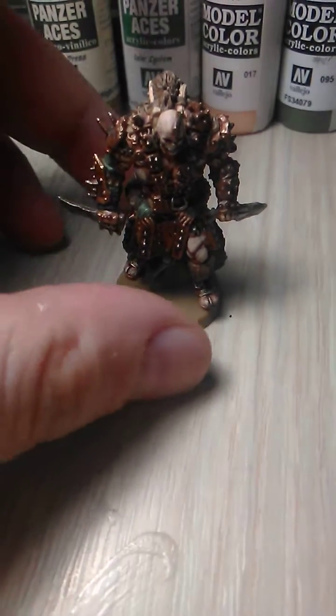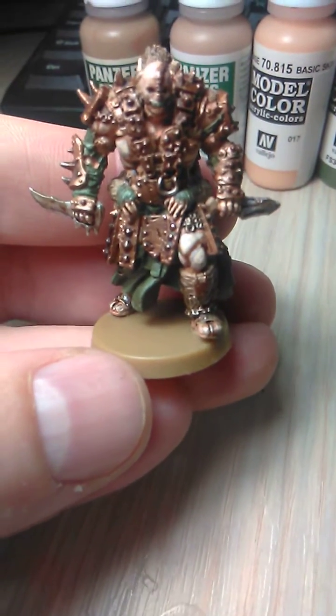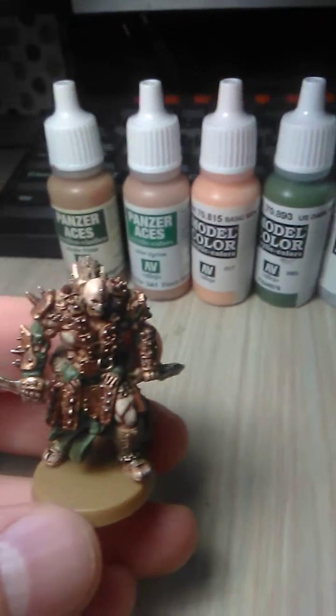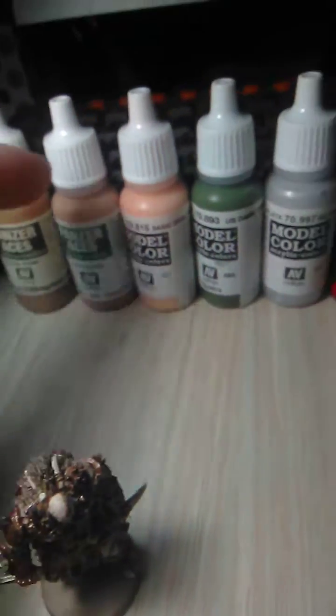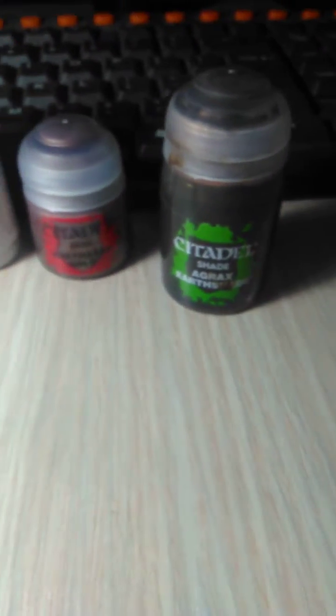Hi guys, so I managed to finish my challenge from Weird World War 2, and it was more challenging because I only used 6 colors: 2 flesh bases, 1 brown, 1 green, 1 silver, 1 Balthazar Gold from Citadel, and of course Agrax Earthshade is not missing from anything. So I did the challenge with 6 colors and this is the result.